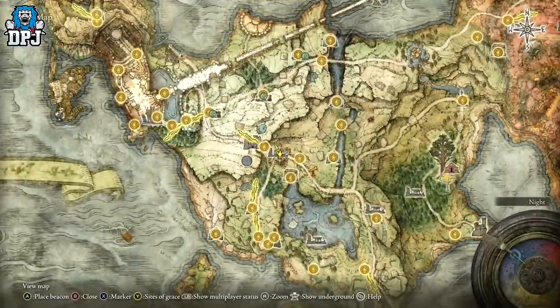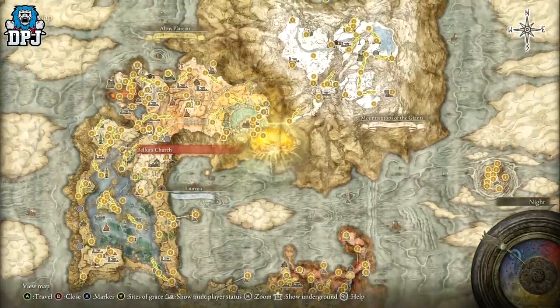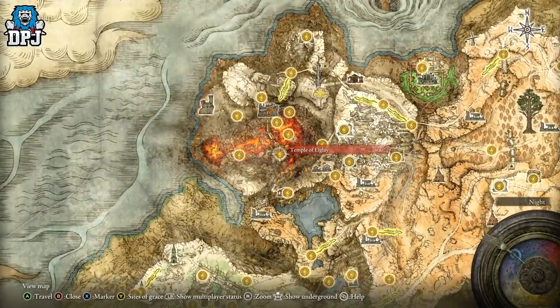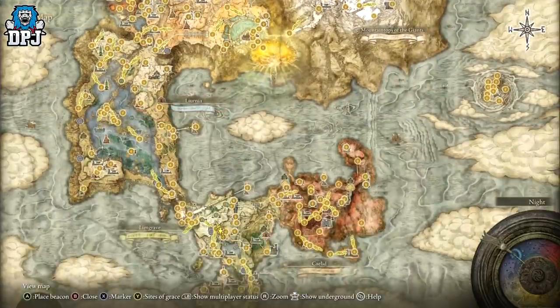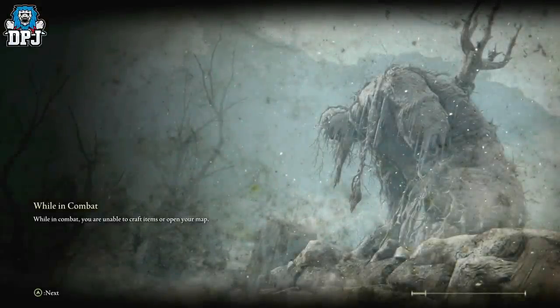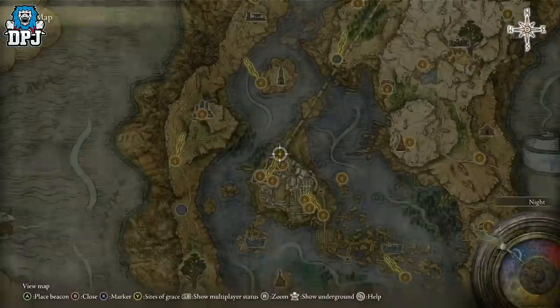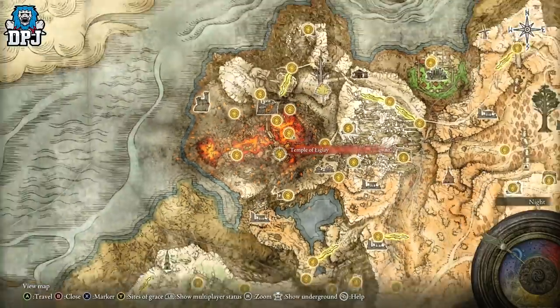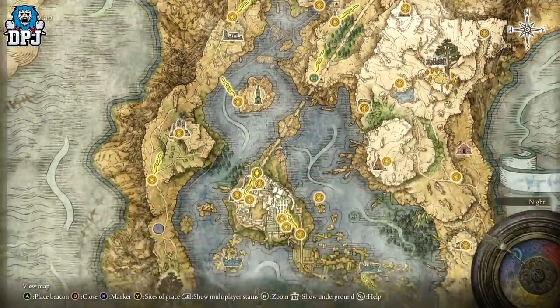The farm starts within this area here — the Temple of Eaglet. I'm going to show you exactly how to get here. You need to come to the Raya Lucaria Academy, the school of magic. If you haven't been here yet, there is a seal over the door — I'll show you in a second how to remove that seal. If you've already got the Temple of Eaglet grace point, you can skip forward using the timestamp.